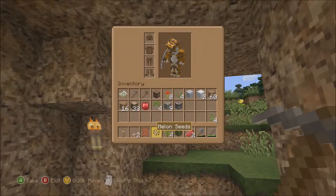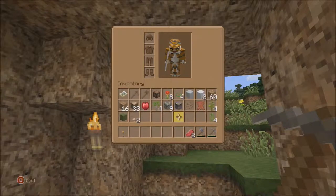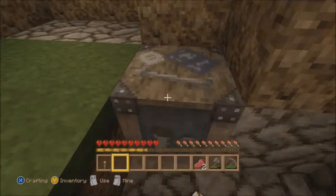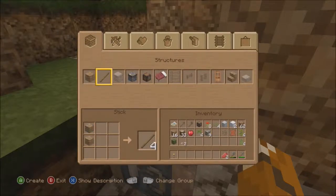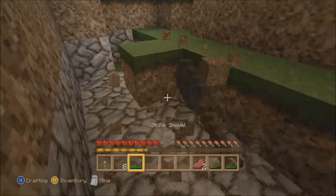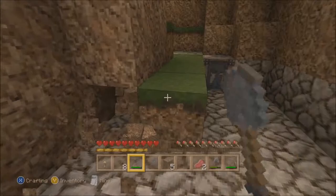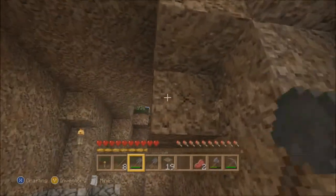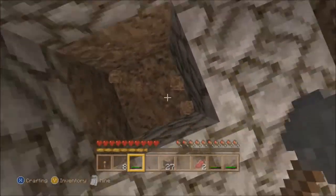We'll make a shovel to move all of this stuff out of the way. I kind of need sticks for that. We'll make a couple of shovels because these will break quickly. Sometimes I know nothing at all — just don't listen to me, because sometimes I am dead-ass wrong, and sometimes I'm dead-ass right. Some days are not those days.